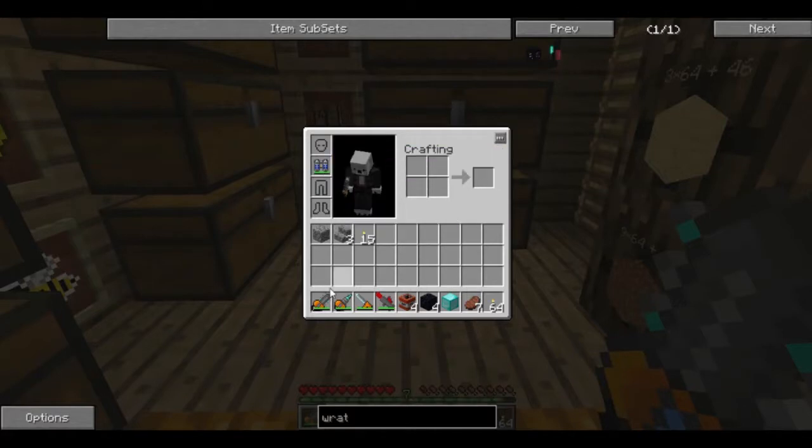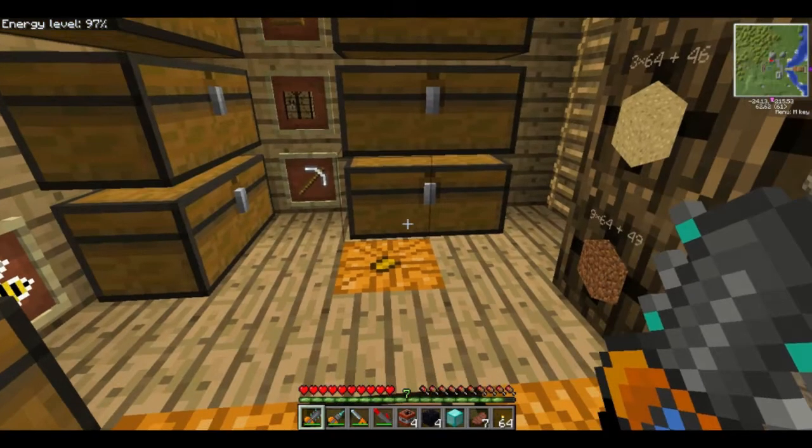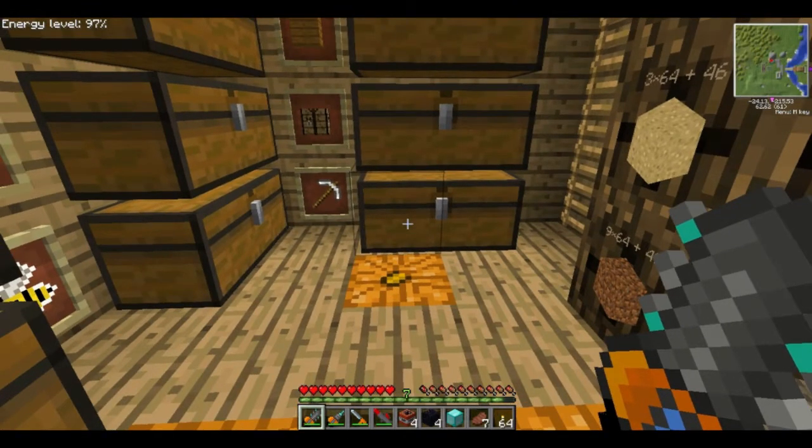You can see I've got my advanced lat pack, chainsaw, and diamond drill. You'll notice the advanced lat pack has an energy reading in the corner of my screen — it will say energy level and then a percentage.